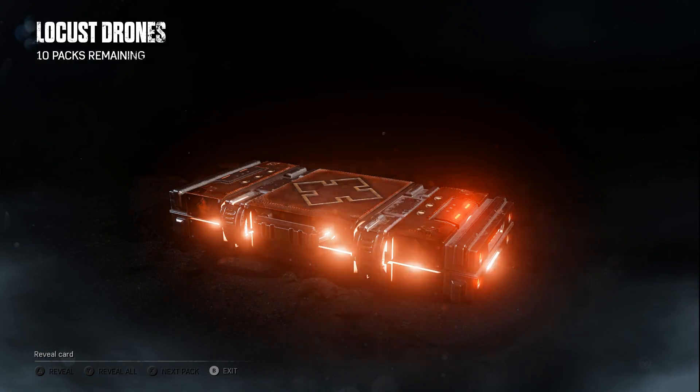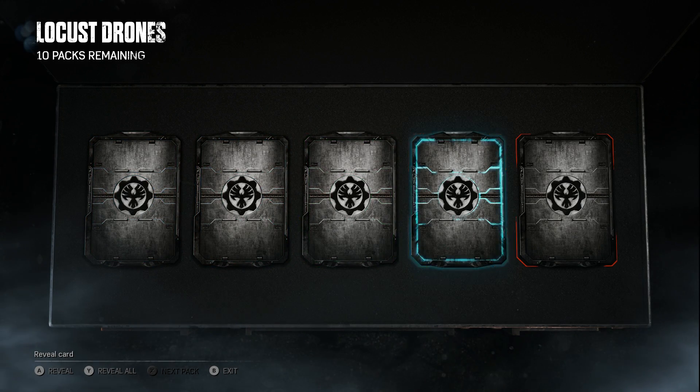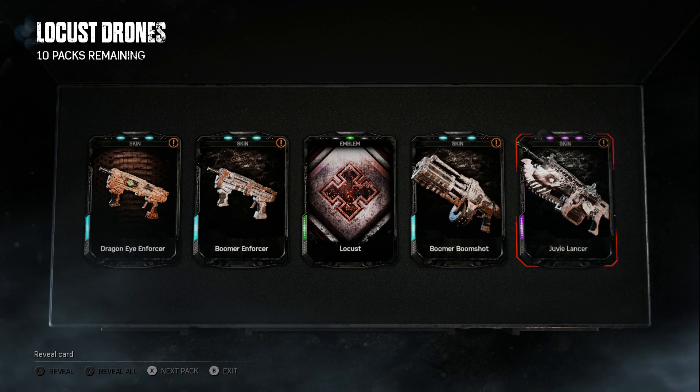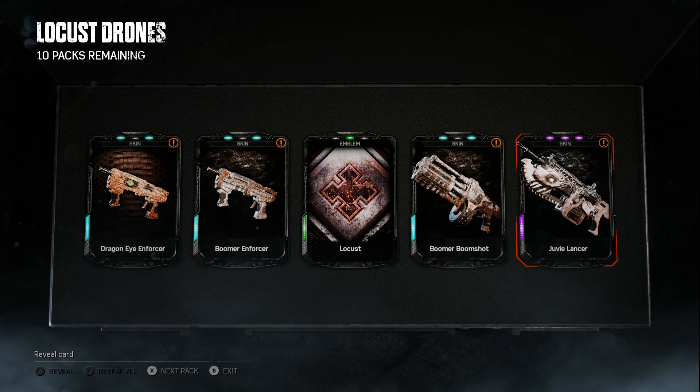Pack 3 - a rare, a rare, a common, a rare, and an epic. Still no Locust characters yet. We got the Dragon Eye Enforcer, Boomer Enforcer, Locust logo, Boomer Boom Shot, and the Juvie Lancer - which looks pretty dope, really cool. Apparently that eye just above the chainsaw bayonet blinks every now and then, which is kind of weird. That's going to make me paranoid when I'm trying to clutch.